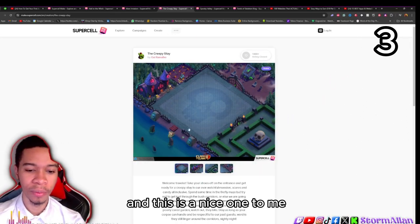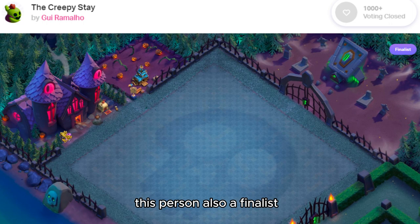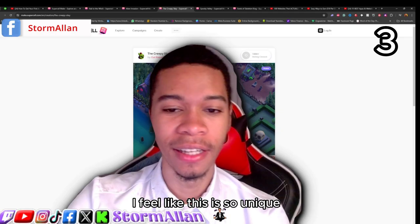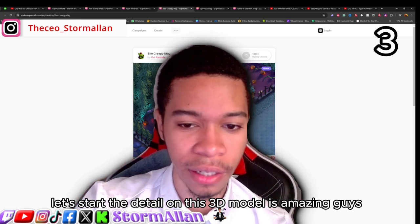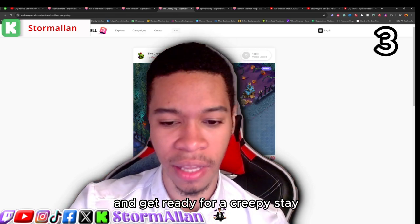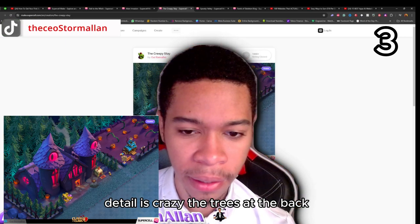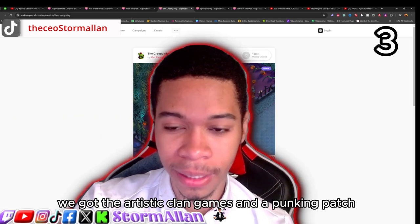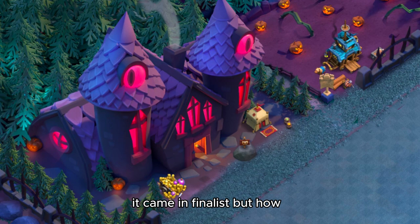Coming in at number three, and a very detailed one, is 'The Creepy Stay' by Gui. This person was also a finalist with over a thousand votes. I love the skull in the center of the base — it's so unique putting a print inside the base. The 3D model detail is amazing. The description reads: 'Welcome travelers, take your shoes off at the entrance and get ready for a creepy stay in our ever-watchful mansion.' You've got eyes on the mansion, crazy tree detail at the back, a loot cart in the front, the trader shop, and clan games in a pumpkin patch.